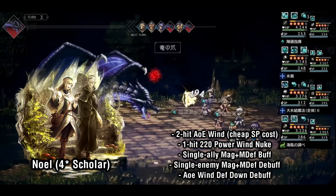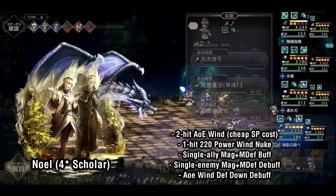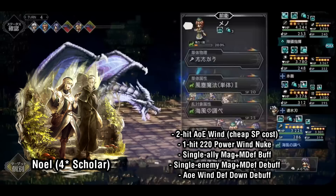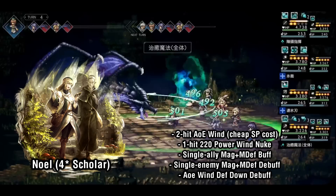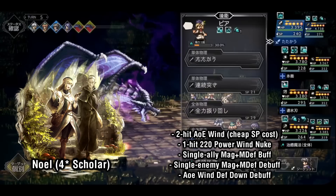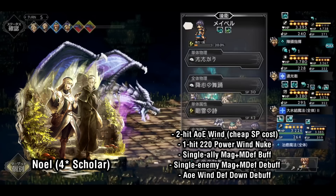Next is Noelle, the strongest wind character available on release. Her 2-hit wind AoE, gained at her final board, has a low enough SP cost that it can essentially just be treated as an all-purpose multi-hit. For her nuking option, she has a powerful 220 potency wind nuke. She has no tome-related skills, but this is easily made up for with her utility side. She has the single target buff Elemental Boost, which increases one ally's magic and magic defense, as well as the single target debuff Elemental Break, which decreases one enemy's magic and magic defense. She also has an AoE Wind Defense Down debuff, making her an amazing asset for wind compositions alongside characters like Tressa, Menno, and Kurtz.